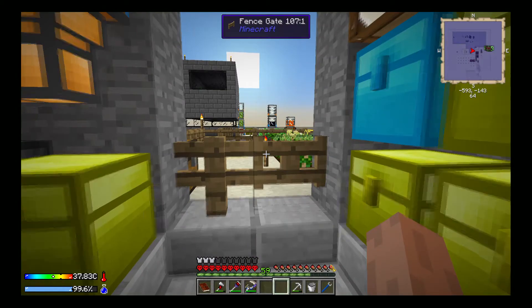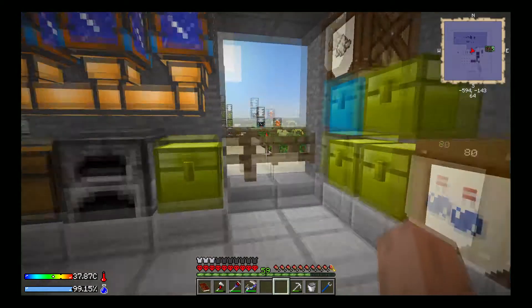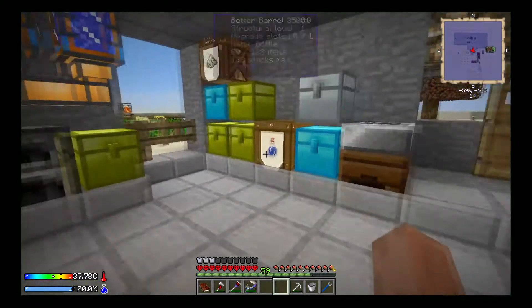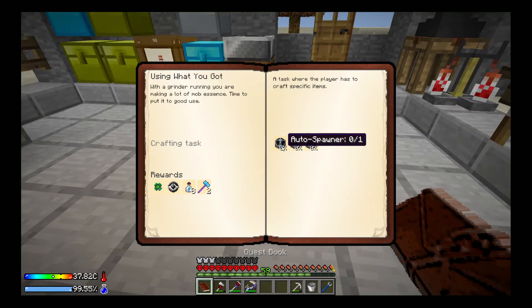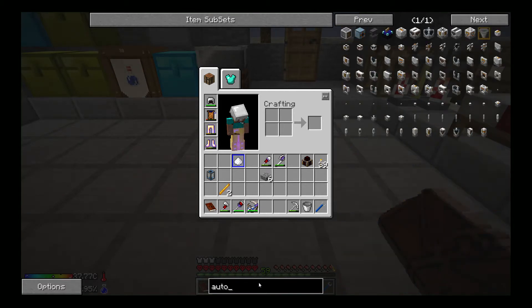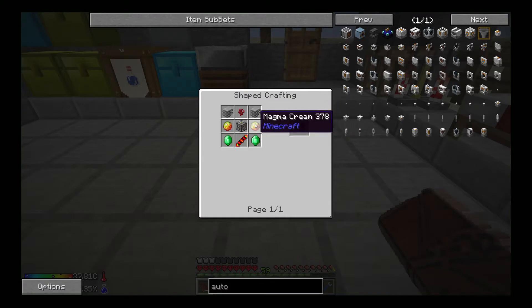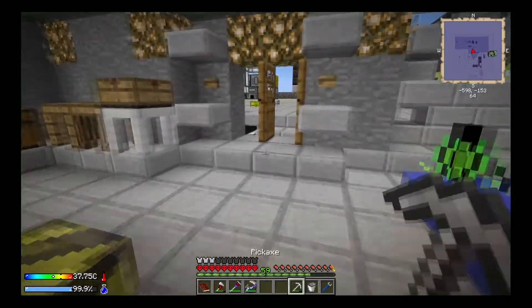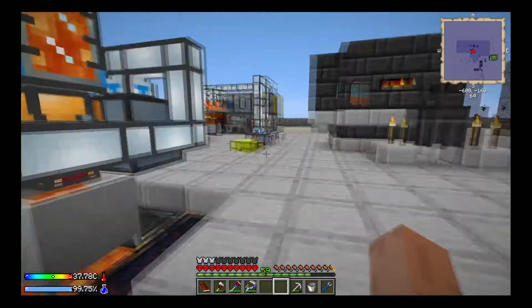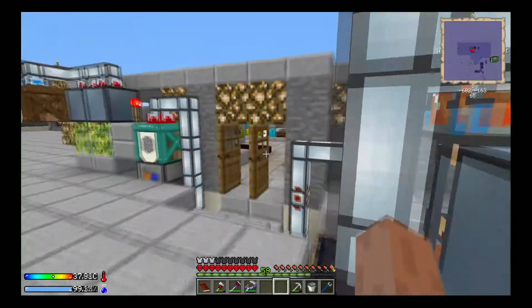Now the next thing I want to do is — I definitely want to start working on either making the fans for that thing, which I can probably do off camera. I want to start working on the auto spawner and the other machines in that quest line. Let's type in 'auto' and check out the auto spawner. That's going to require some magma creams, plastic, another machine frame, some emeralds, and stuff — all pretty easy, we have all that.